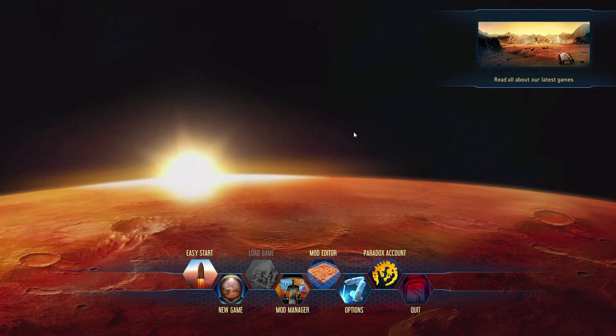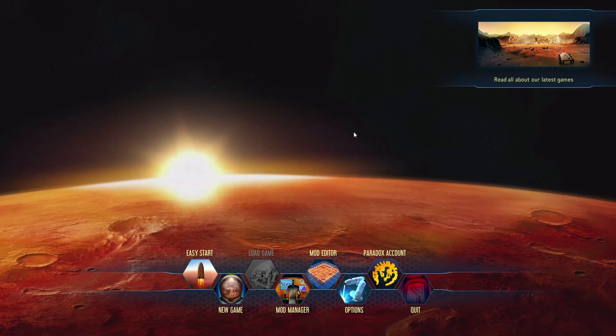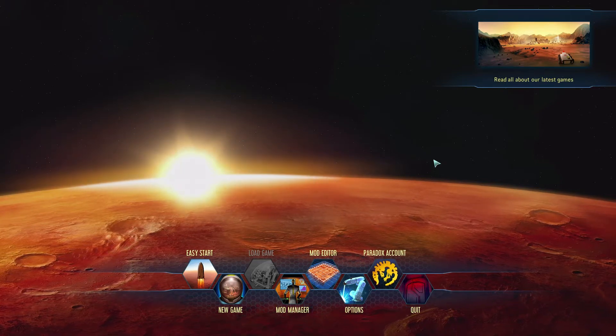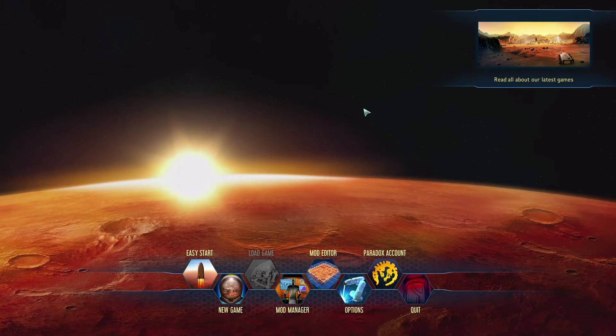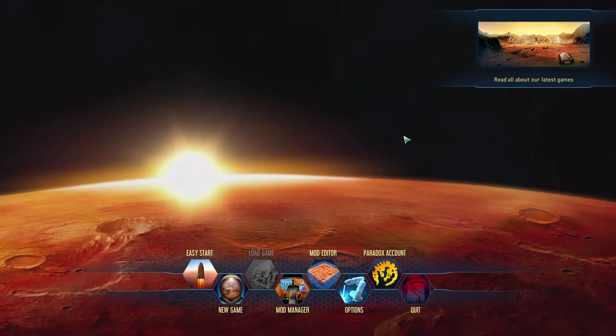If you know nothing about Surviving Mars, it's a game from the publisher Paradox Interactive, who's most famously known for games like Crusader Kings 2, Stellaris, EU4, Cities Skylines — basically every game that I love playing. They're not the ones who actually designed it; they're publishing it.